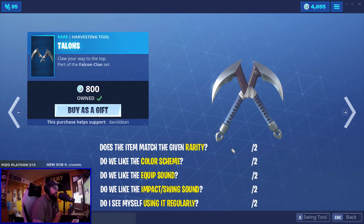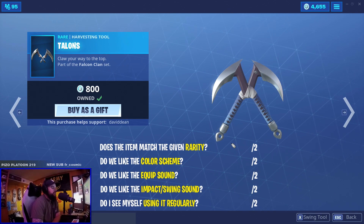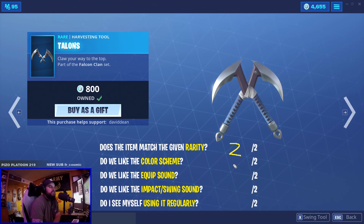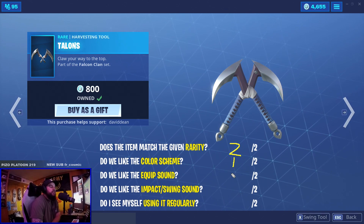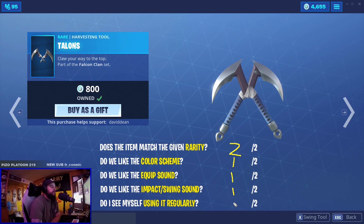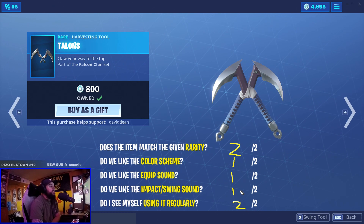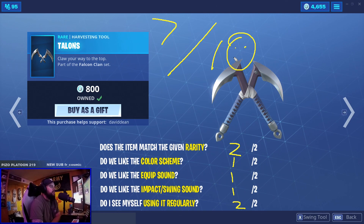Talons — do they match the given rarity? I guess so. They're a little more detailed than the fork knife, which is what I'm basing these duals off of now — two out of two. The color scheme matches the outfits — two out of two. Other than that, I'm not crazy about the color scheme — one out of two. Equip sound: pretty basic, nothing new. Impact and swing sound: again, pretty basic. Will I use them? Probably. They're not completely universal but they're not crazy colors that won't match. I'll give it seven out of ten.